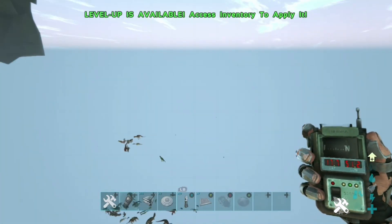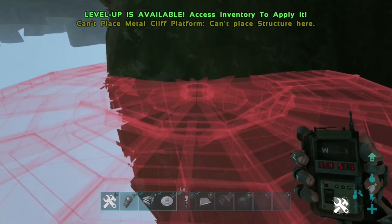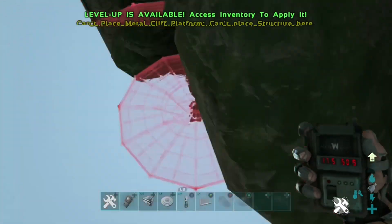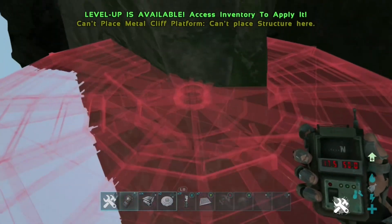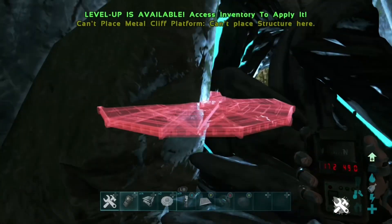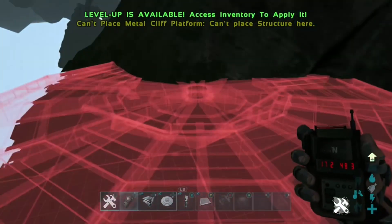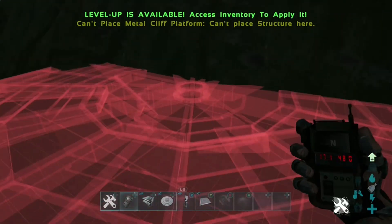If you fly too far away from the cave, it will glitch away and go invisible. As you can see in the gameplay, you can't actually build structures along the cave walls — I'll be going down the whole cave to show you that — because it's near the boss terminals. Some servers might actually allow you to build here, but my single player one doesn't.